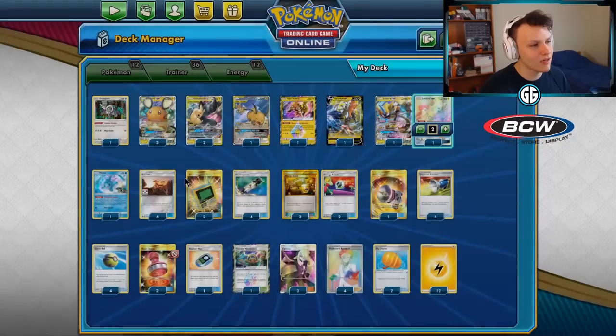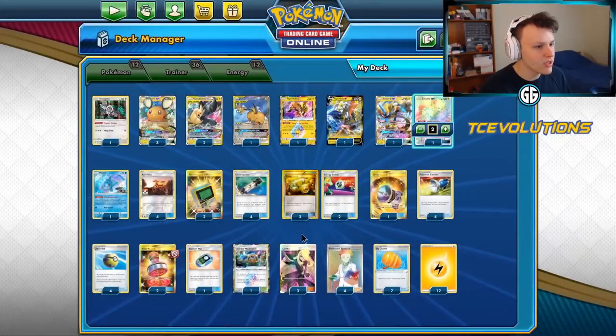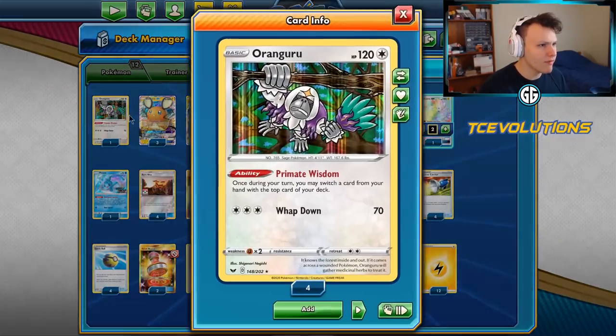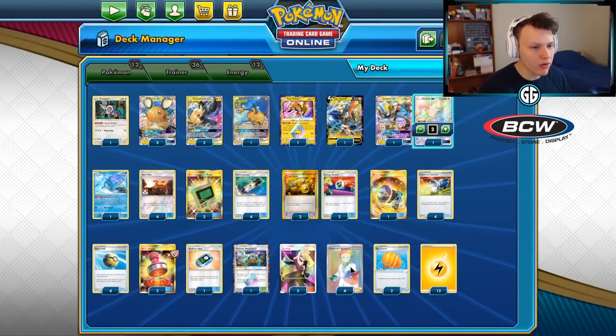We've got the E-Radars, Acro Bikes, four Professor's Research, Quick Balls, and a one-of Coco V. I also have the one-of Kangaroo to help save important cards that we want for later, so we're not just discarding everything away with Professor's Research.